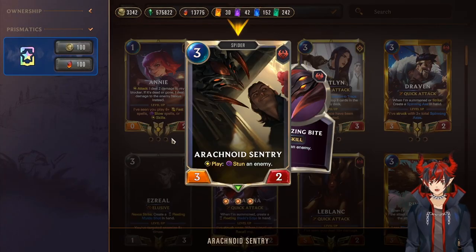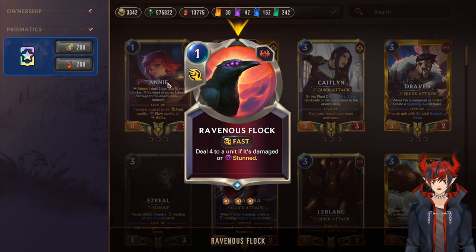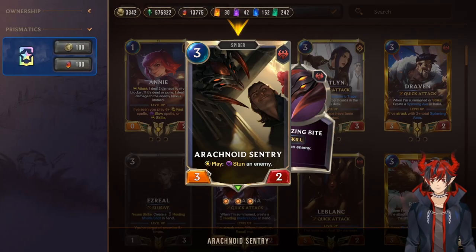So if you like 2-card removal combos in other card games, you'll love this. You do Arachnoid Sentry for 3 mana, stun an enemy, and then immediately deal 4 to it at the cost of just 1. So it's really cool — a 4-mana 2-card combo: deal 4 while also developing a 3-2 body. Players love this.